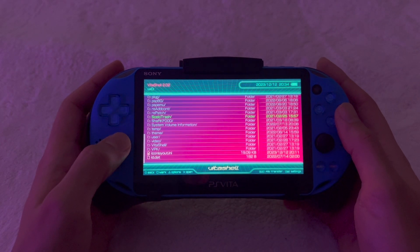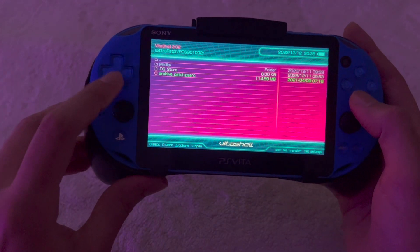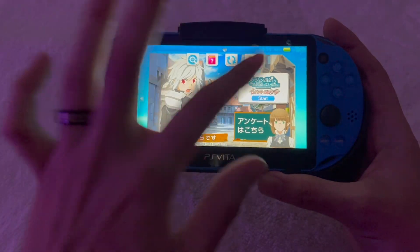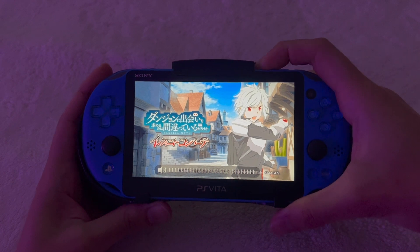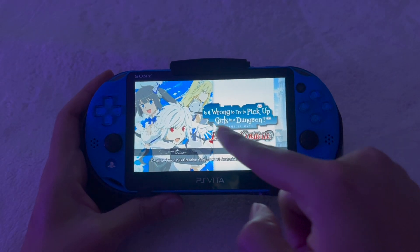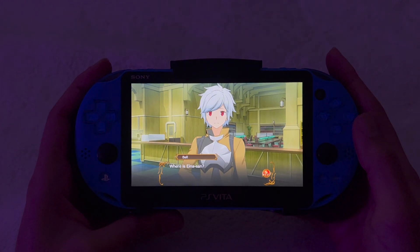Once it's done copying, eject your PSVita and navigate to the rePatch folder on the device just to double check everything has been copied correctly. This is the game ID you're looking for and those should be the files. Now open up the game and check that everything works correctly. If you copied everything right, the intro movie should be in English. Once you see that message, the mod worked. Here's a little bit of the gameplay.